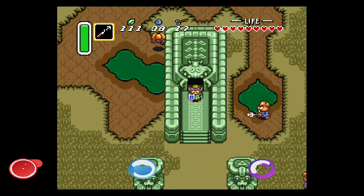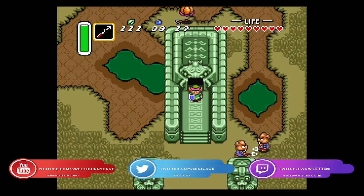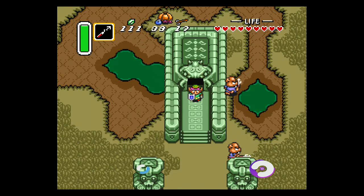Hey everyone, SweetJohnnyCage here, back with another guide for The Legend of Zelda: A Link to the Past. This time I'm going to show you how to enter and get through the third Dark World dungeon, Skull Woods.